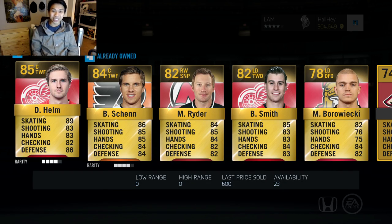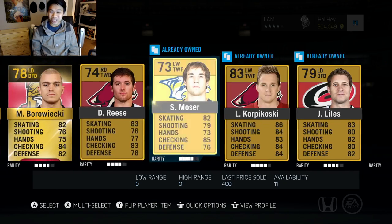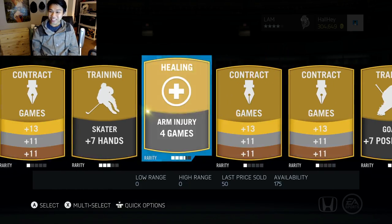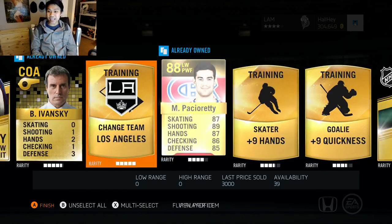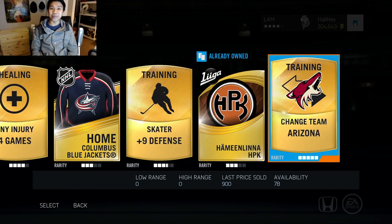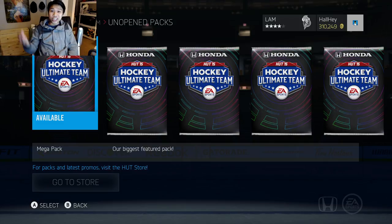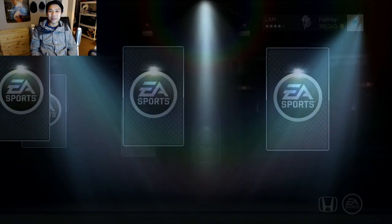First pack here: Darren Helm, Shennon Rider Smith — we got two Detroit players. No rare players in this pack. Maybe something in the back — Max Pacioretty! That is not bad, 88 overall. He's worth around two to three thousand and a Change Team Arizona Coyotes. Max Pacioretty is not a bad pull, but we're looking for something better — something like a 90-plus overall that would definitely put the icing on the cake.